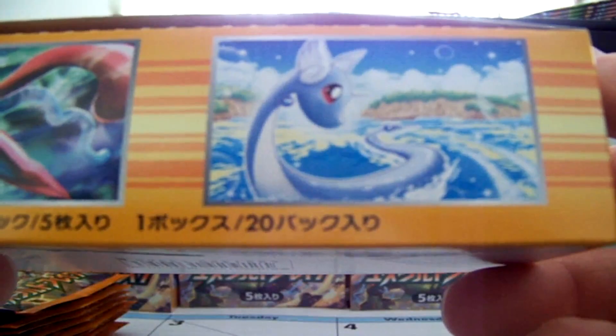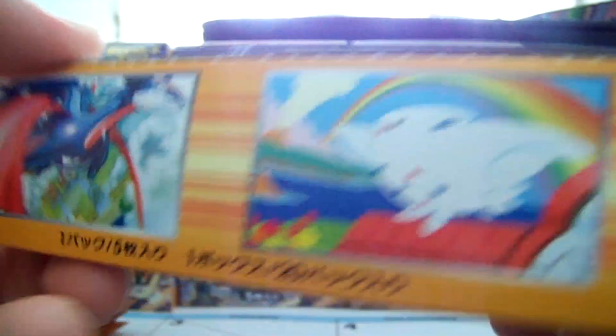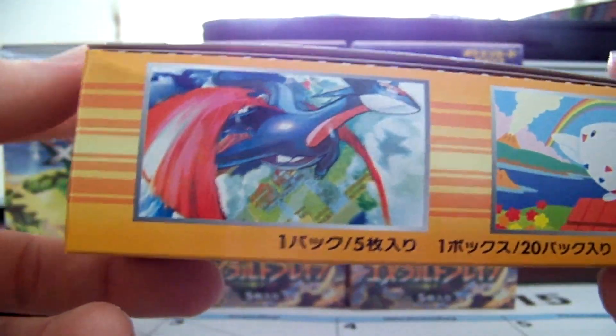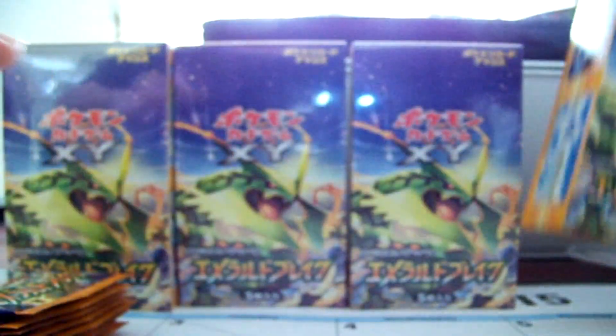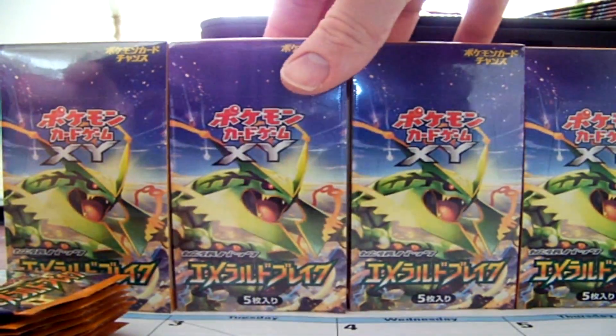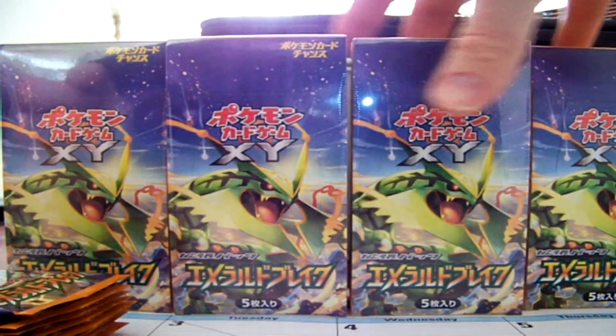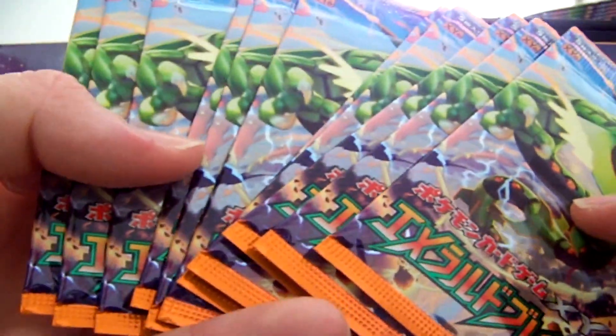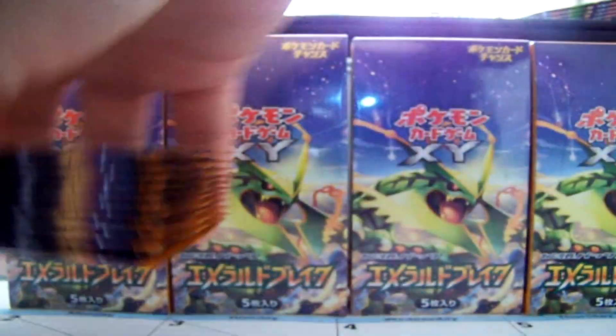Deoxys, which is a holo; Dragonair, which is uncommon; Togetic, which is uncommon; and Salamence, which is holo, first edition. Got these at Ami Ami, so the other boxes will probably be in in the next few days. We've got packs here to open, so let's see what I can get.